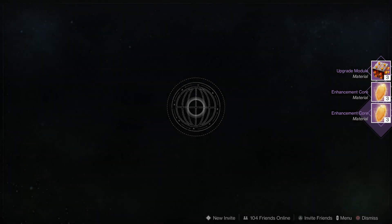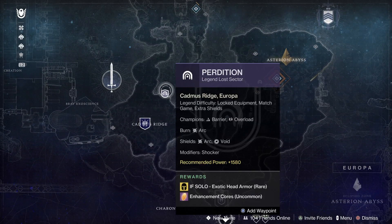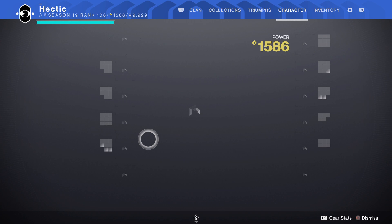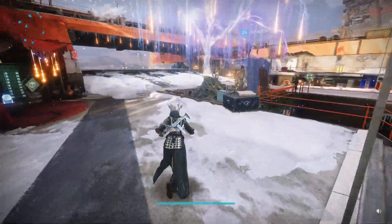The main way I farm my exotics is by checking the Legend and Master lost sectors. You can check all planets and see where the lost sectors are. Today's is Perdition — head armor, Arc, Void Barrier and Overload. This is a very easy lost sector to do. You can go ahead and run this for about an hour and you'll come out with a lot of exotics.